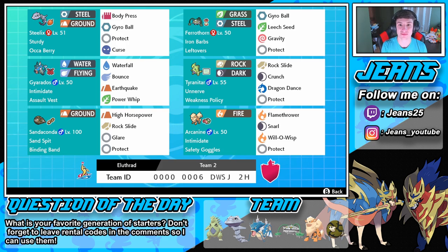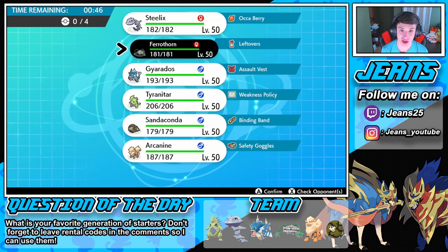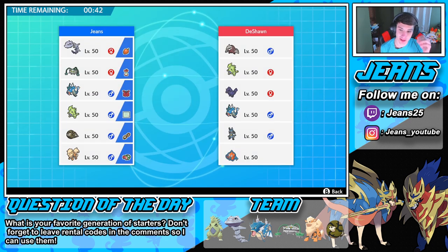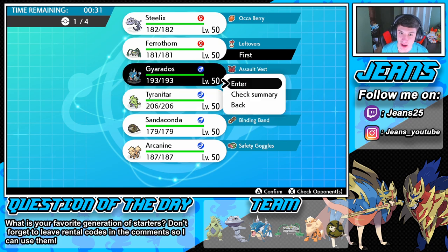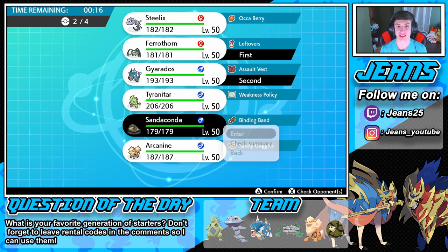Alright, let's get going with this G-Max Sandaconda team. Before we even talk about this battle — check this out, we are matching my layout, Jeans is here supporting the channel. This guy's rocking an Excadrill, T-tar team — probably a sand team — with Gyarados, Corviknight, Lucario, and a Levitate Rotom. So he has two Flying-types and one Levitate. I might try to pull off this Gravity trick. I'm thinking I want to lead something — maybe Gyarados, maybe Ferrothorn — I definitely want to get that Gravity going. I want to bring my Sandaconda in the back and my Steelix up front.